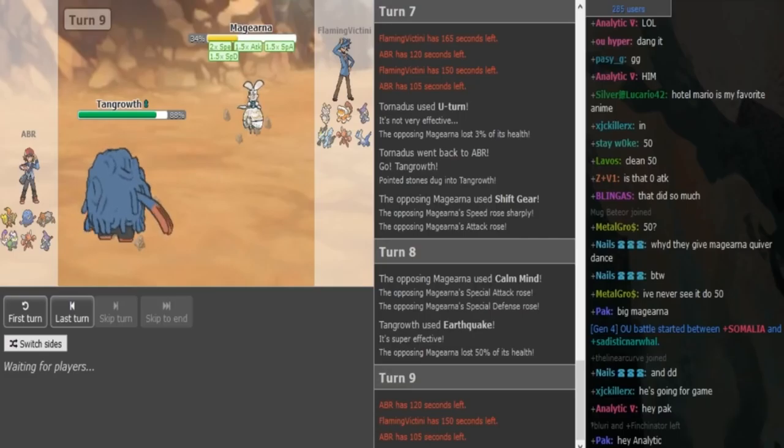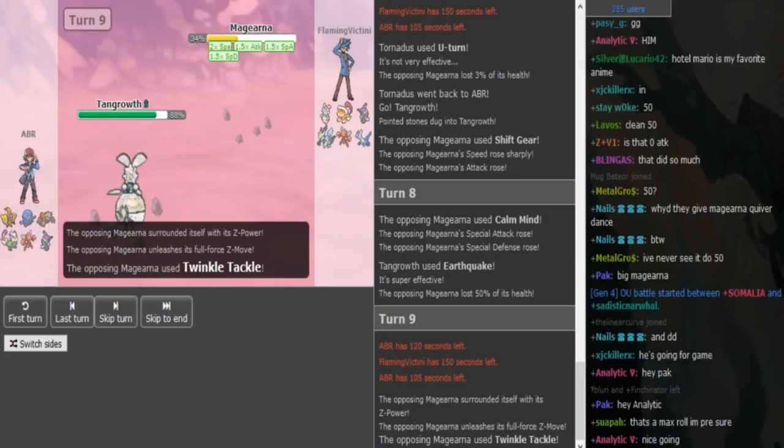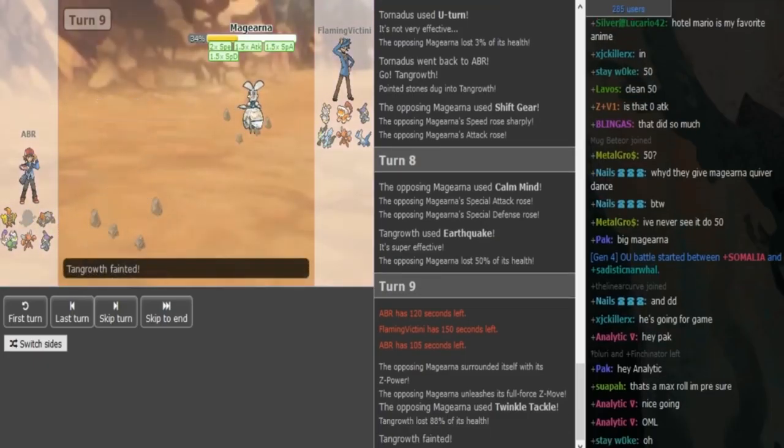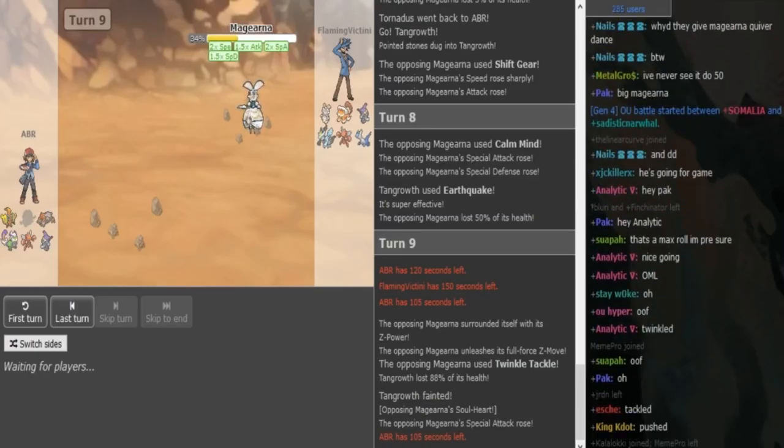It might just be a good play for ABR to stay in. His Tangrowth is obviously nice for the Finny and for the Z-Flurken, I assume. And it does just kill the Tangrowth. Tangrowth would have been nice to deal with the Finny.